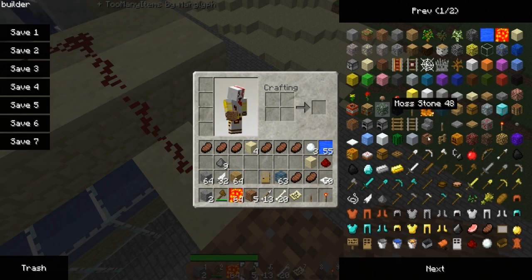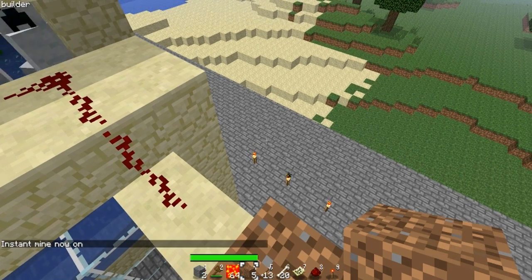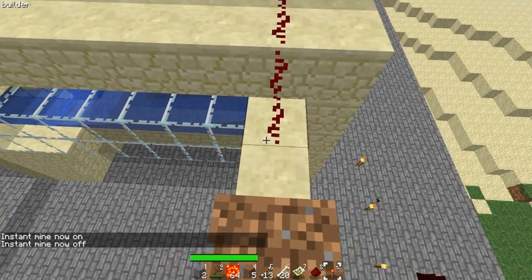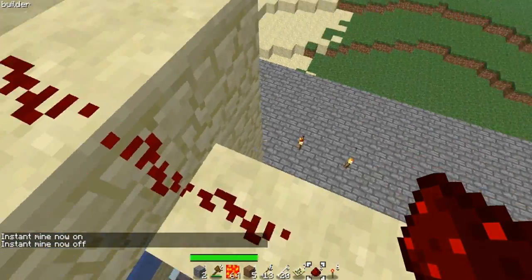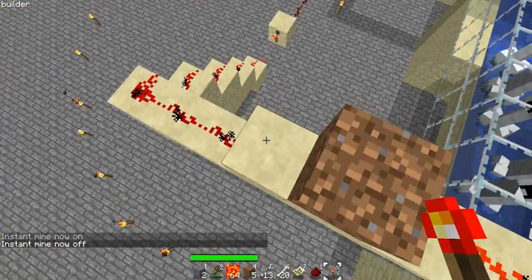Damn, that was not supposed to happen. Instant mine off — there we go. See, then they fall down, that's basically how the thing works.